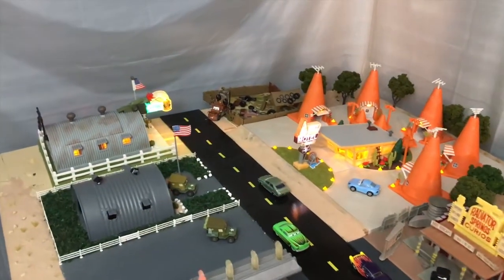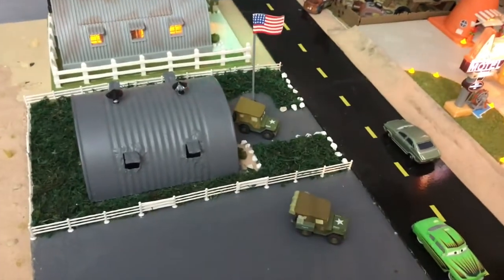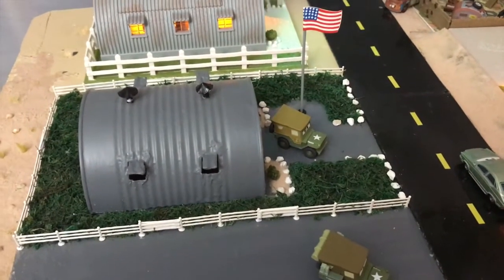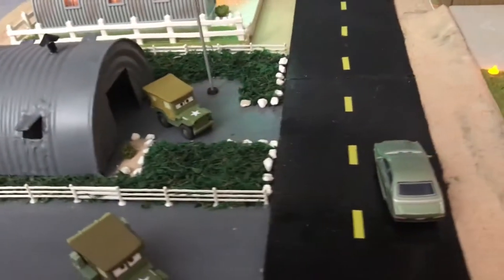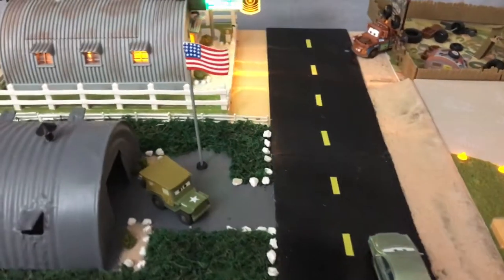But first, we have to take out the Sarge's Hut we built ourselves and replace it with the new play set. When we built the town, the Sarge's play set wasn't available, so we cut a can of food in half, cut small openings for the windows and the door. We built the ventilators with card stock and painted them black.